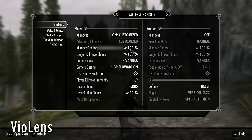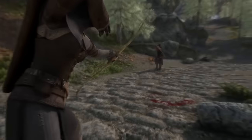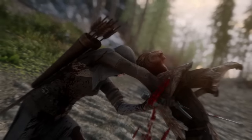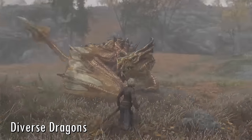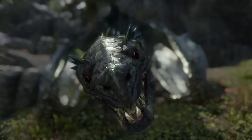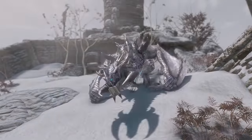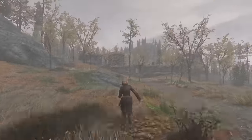Violins adds a menu to customize the kill-move camera in Skyrim, but it's mainly useful for disabling the unfair auto-kills performed by NPCs. Diverse Dragons adds a slew of different dragon subtypes into Skyrim like Earth Dragons, Lunar Dragons, and more. The mod even gives dragons new attacks and effects and a faster increase of difficulty in battles as you level.